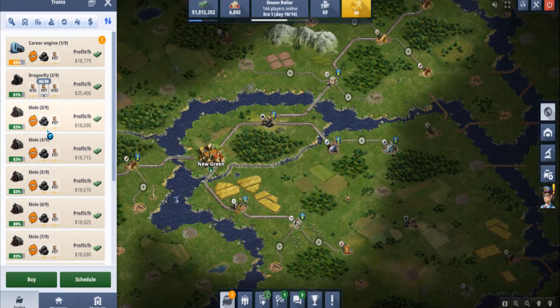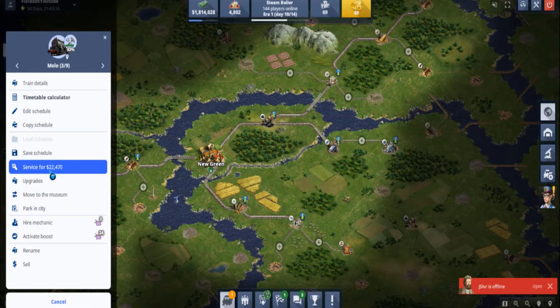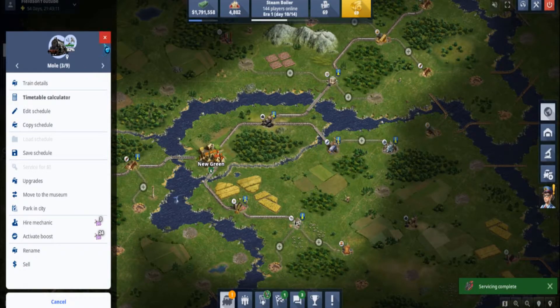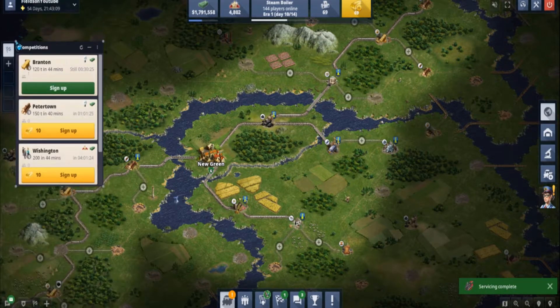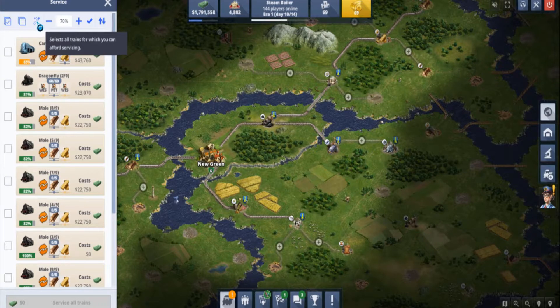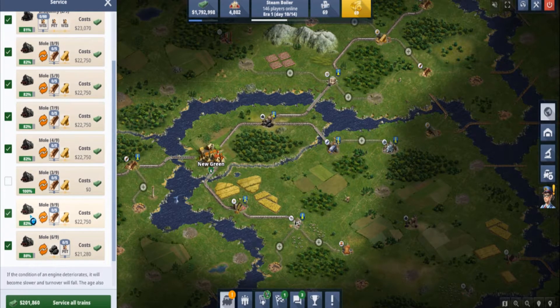We are going to service all the trains. If you don't have the plus account, you'd be clicking on each train and pressing service for each individual train. As I've got the plus account, I just hit that, or we can decide to service all trains at 82% and beyond.